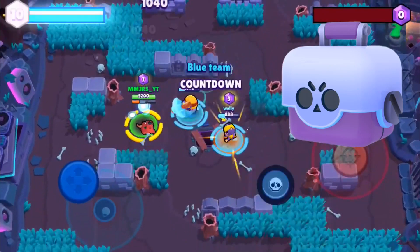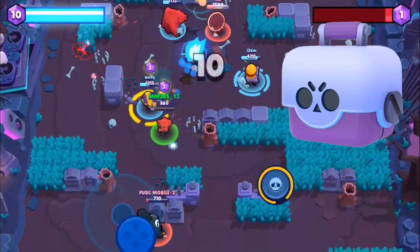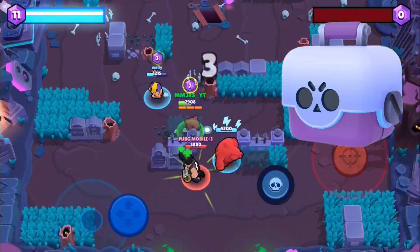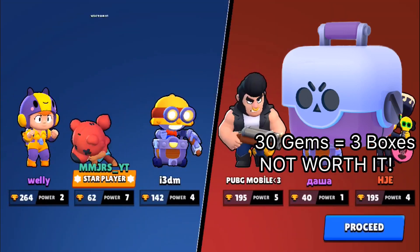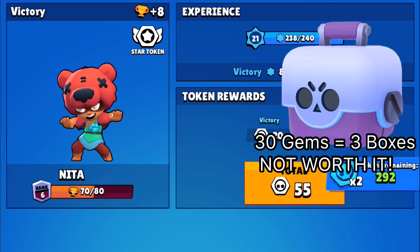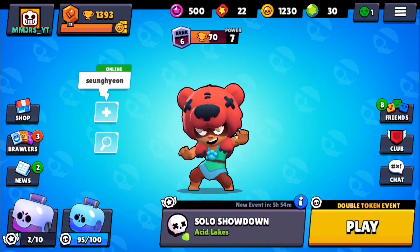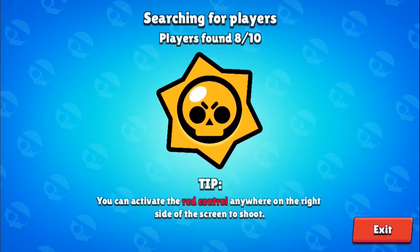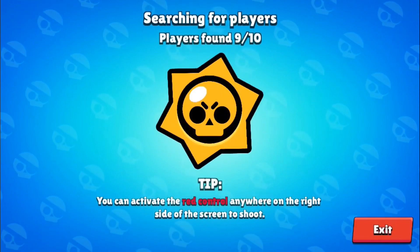So first off, as I said, we're going to be talking about big boxes. As you guys know, a big box costs gems in the shop. A big box costs 30 gems, and with those 30 gems you're only going to be unlocking three boxes. For me, this is a very bad way to spend your gems — it's the least efficient way to unlock legendary brawlers in Brawl Stars. So if you're going to be buying big boxes, they're not worth it and you shouldn't use them.